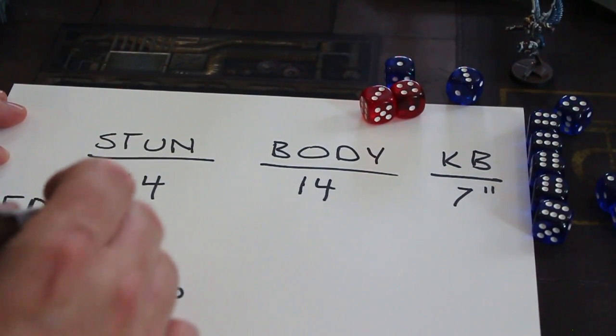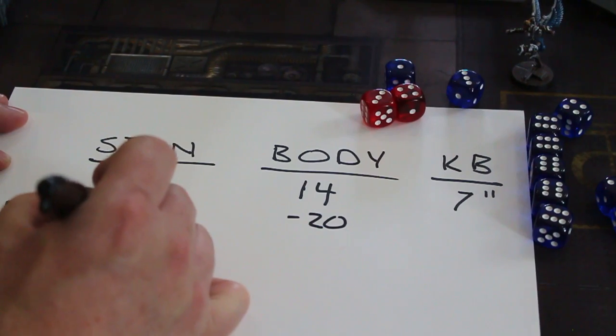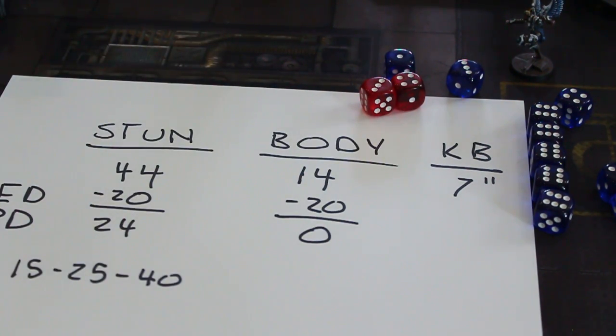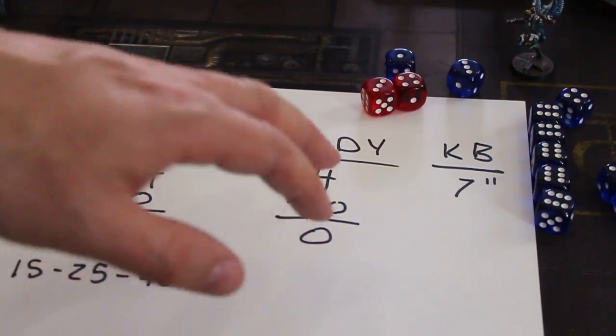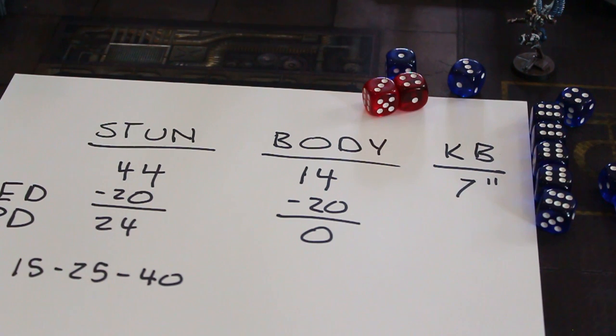So let's say Galaxy Hunter has 20, right in the middle, and it's an energy attack so it'd be energy defense — minus 20, you just subtract from each one. So he would take 24 stun and zero body, because his defense couldn't get past — it couldn't penetrate his defenses. It's very unlikely to get actual physical damage in this superhero system. Stun is like getting knocked out and you can recover relatively easily, but for body you're going to have to go to the hospital. Okay, so in five minutes I taught you how to do normal attacks in the Champions universe.